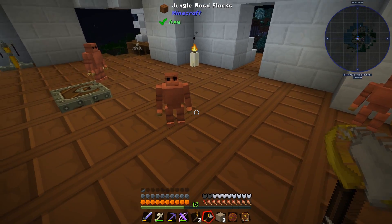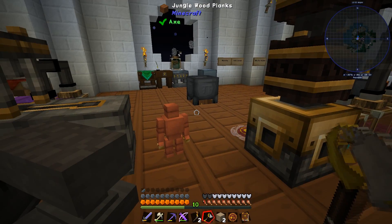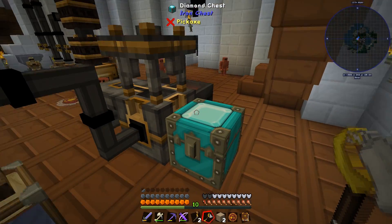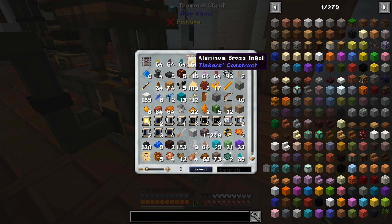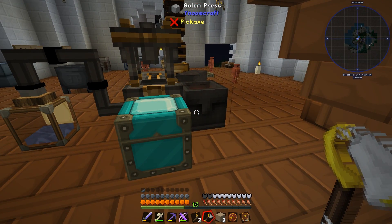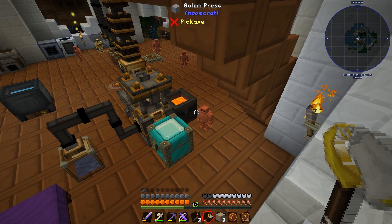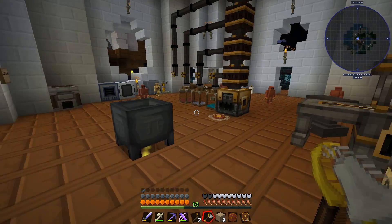If you point at nothing, it goes to you. So if I want to put something in this chest, I could shift-right-click on this chest and request an aluminium brass ingot in that chest. And hopefully he should just bring it and put it in this chest - which is kind of handy, especially for this because he uses it for golden parts. Yeah, there we go - it's in there. Fantastic.